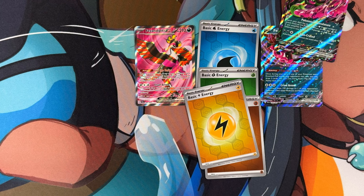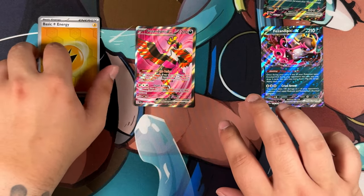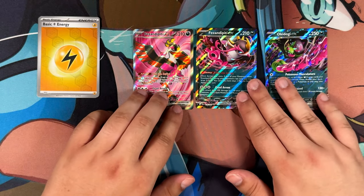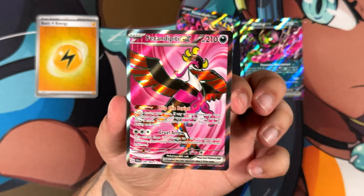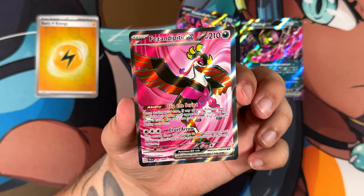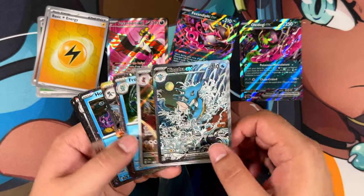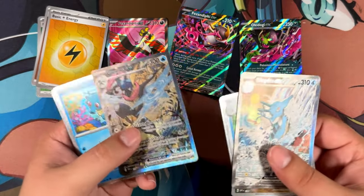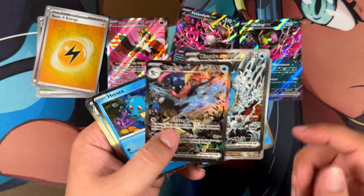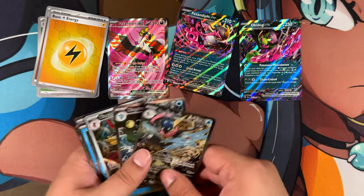So out of those three boxes, I ended up with these pulls right here. I know the energies aren't technically promised in a pack, but that's all I ended up with. At least we pulled a Full Art, so we're not walking away completely empty-handed. And we can't forget — these two promo cards are the main reason why you're buying these boxes. You don't buy them to open the packs necessarily — you buy them to get these two cards. Plus the King Gambit, which I keep forgetting about.